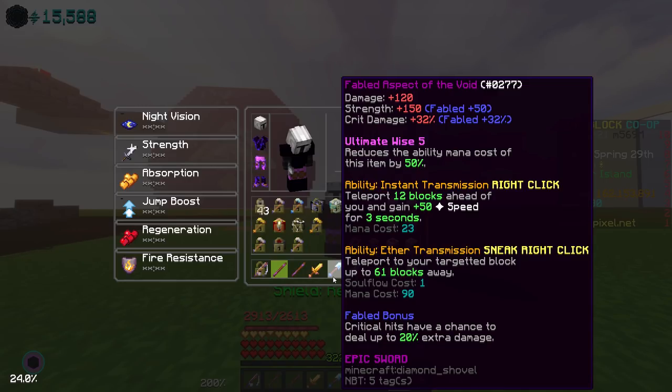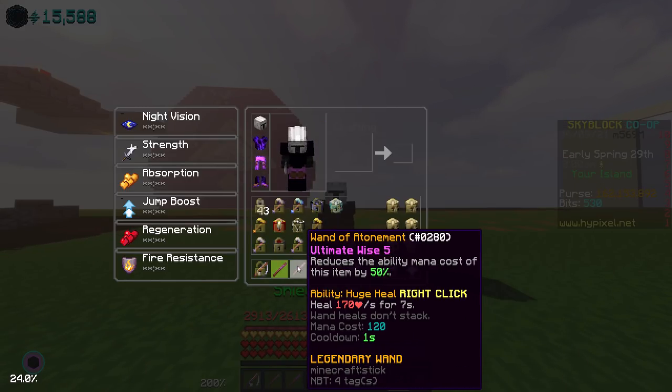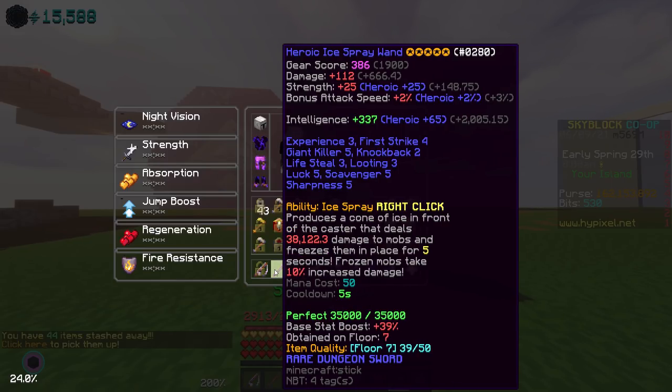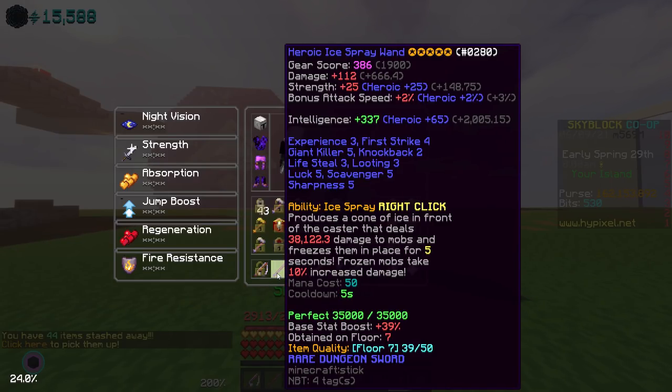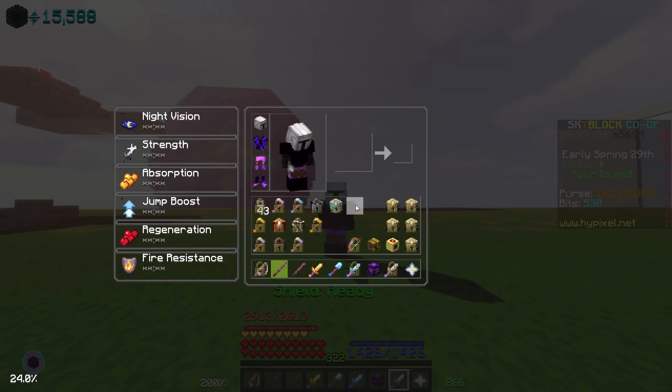I have an Aspect of the Void but you don't really need one — just an Aspect of the End works. You definitely want a Florid Zombie and a Wand of Atonement. Ice Spray is kind of your choice. I have a rod here — it doesn't really matter which rod — but I have it swapped to my Black Cat when I throw my rod out so I can get good magic find at the end of the boss, since that extra chance for a Judgment Core matters a lot.